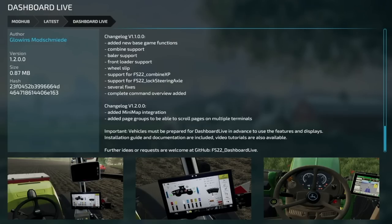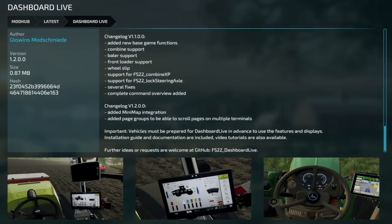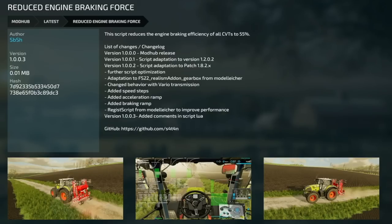Dashboard Live version 1.2: added mini map integration, added page groups to scroll pages on multiple terminals. Important: vehicles must be prepared for Dashboard Live in advance to use the features and displays. A guide and documentation are included, and video tutorials are also available. Further ideas or requests are welcome at the GitHub FS22 Dashboard Live page. Your last mod today: Reduced Engine Braking Force version 1.0.0.3 — added comments in script Lua.